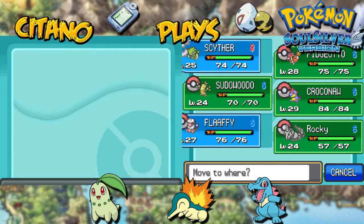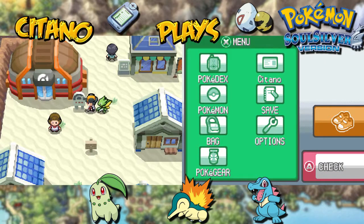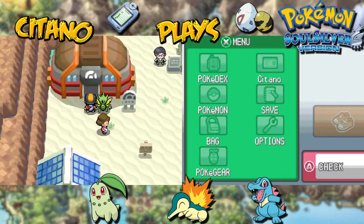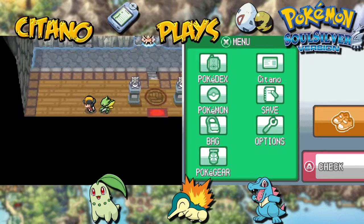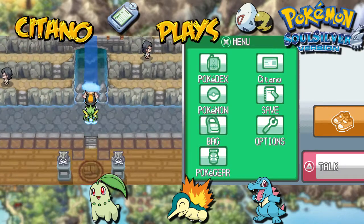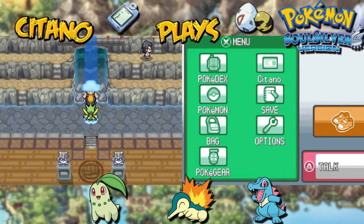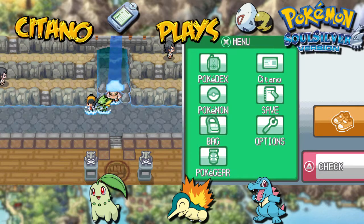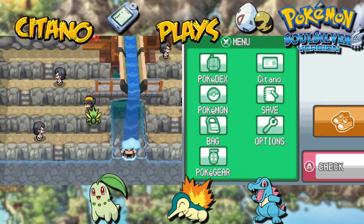Scyther looks pretty cool — let's go inside the Cianwood City Gym. There's Chuck, the gym leader of Cianwood City. He's been focusing right on the waterfall. In order to fight him, we need to go up to the top to close the waterfall, then he'll fight us. Let's do that right away.